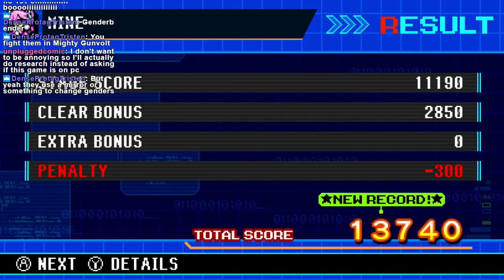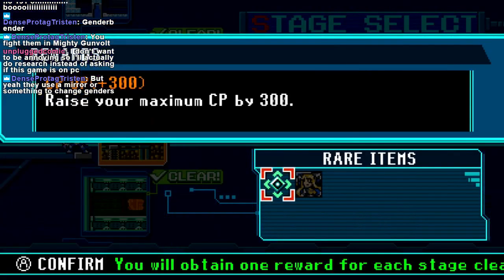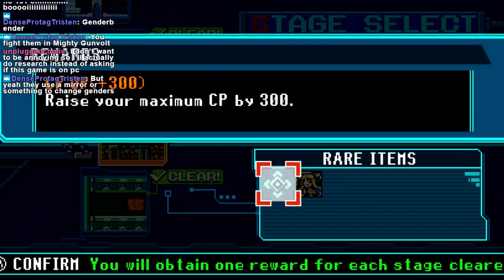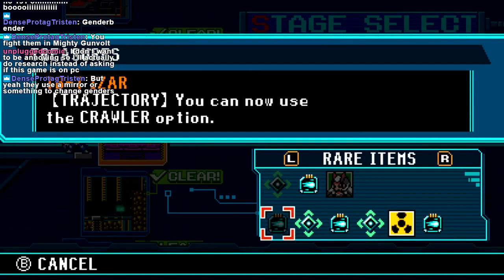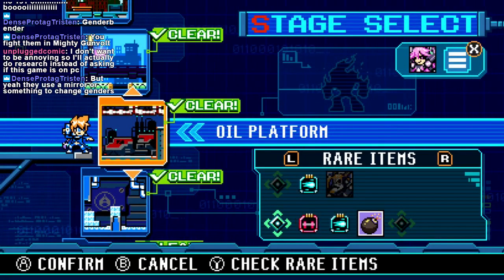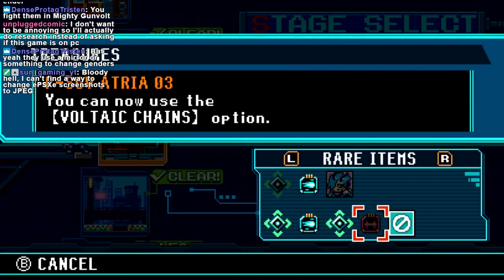I can't really tell if she does more damage or not. It's really hard to tell exactly how much damage you're dealing. I like how Details just shows you the letter — you have to press an extra button to see your letter. I think that's Hair Girl from Gunvolt 2. All right, we got all of those. What did I miss here? Trajectory Crawler. Nah. Bloody hell, I can't find a way to change screenshots to JPEG.